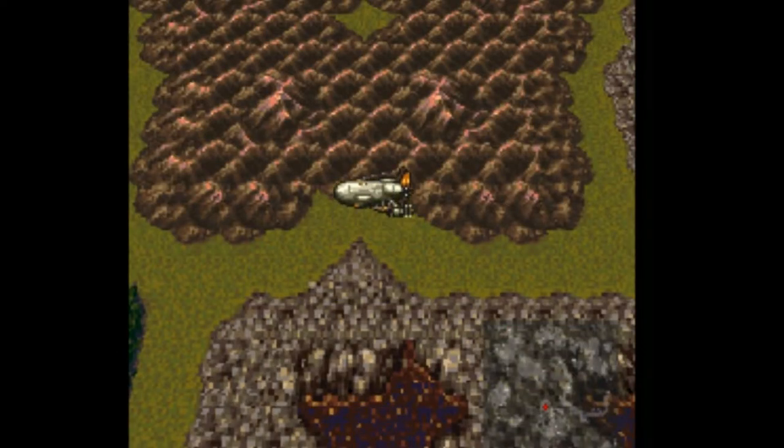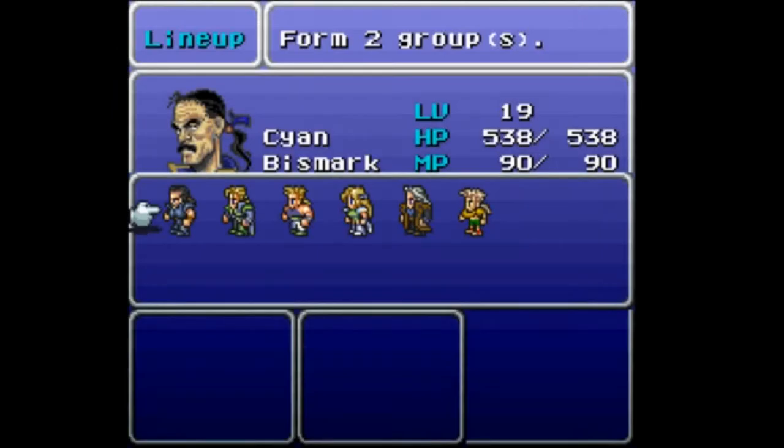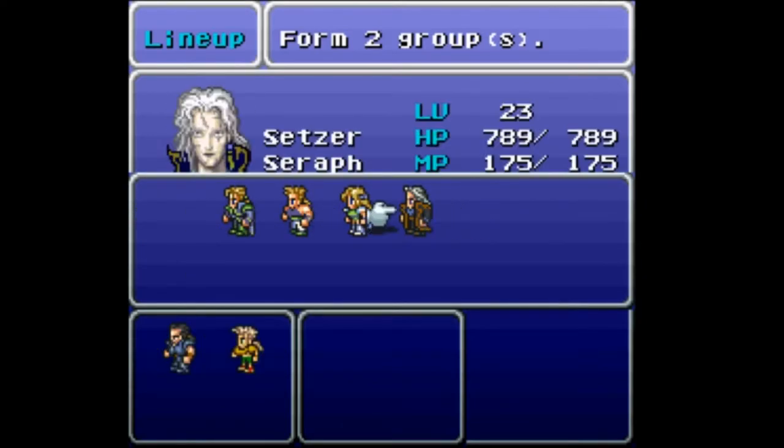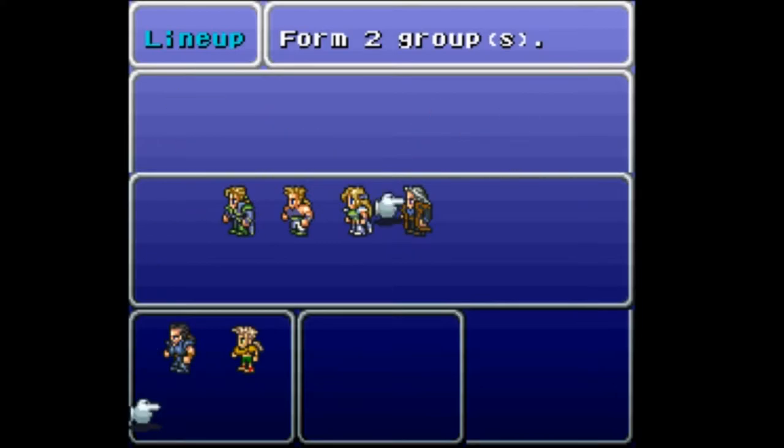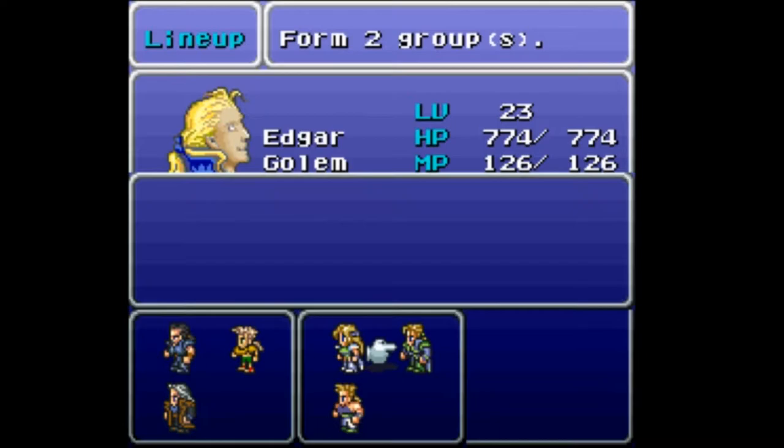I'll probably be explaining more afterwards because this mini segment is over. Time to enter the Phoenix Cave. I've got my party set up — I planned for a while actually. I definitely want my characters in this specific order: C, G, S, C, E, S. Because if my characters are not in the right order, that can have pretty bad impacts at some points.